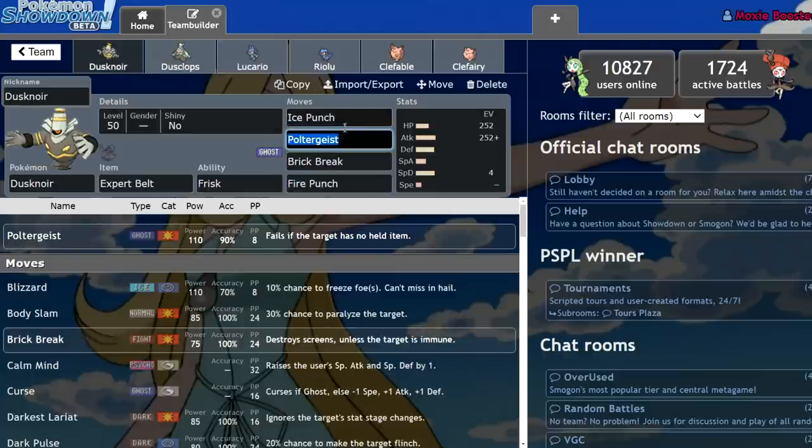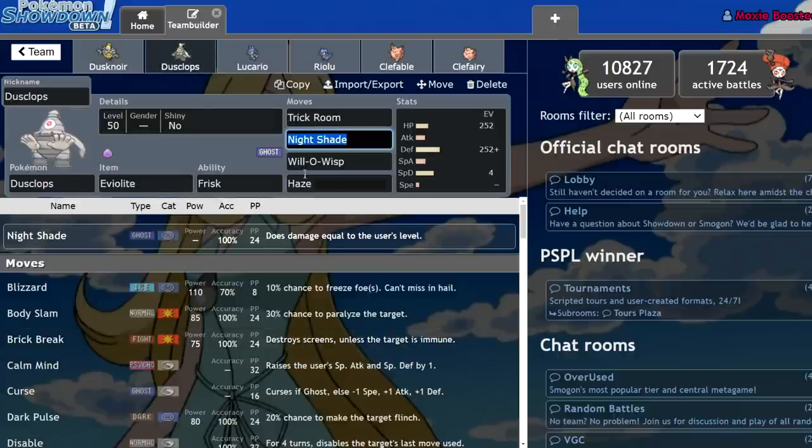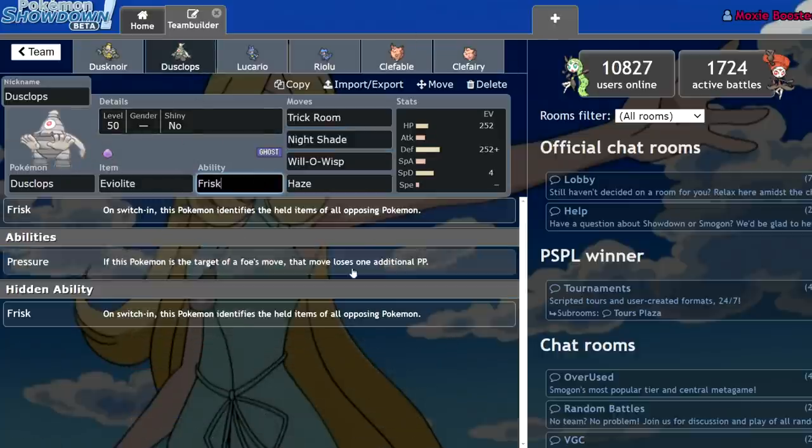So what is it being compared to? Dusknoir, the fully evolved form, is pretty bad. I should talk about Frisk real quick — Frisk is invaluable in both best-of-one and best-of-three. Being able to identify things like Weakness Policy before it gets procced, being able to identify Safety Goggles before you waste a Sleep Powder, being able to identify Focus Sash before you double into it is absolutely huge — especially in best-of-one, which we're playing a lot of since official in-person events aren't happening yet.